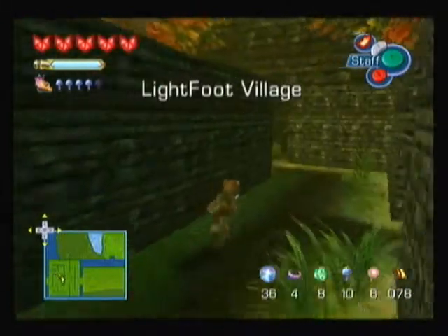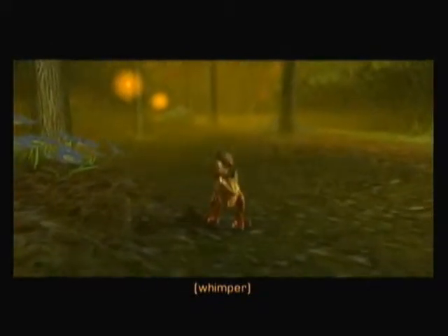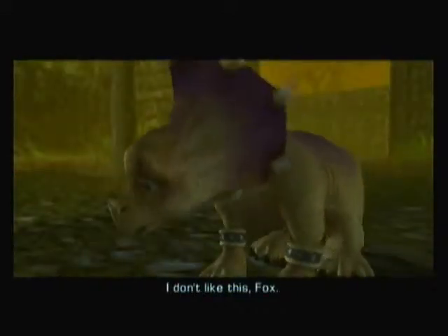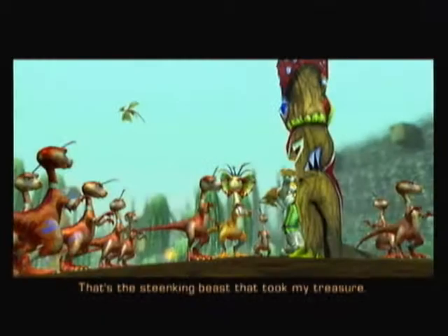We're at Lightfoot Village. Like I said, there's something that's going to happen here. That's why I met you back here. Once we walk through here - aww, look at the nappy. Oh dear. Red creatures everywhere. What odd stuff is going to go wrong? That's what. It's a trap. It sure is. Look at the feet. That's the one - that's the stinking beast that took my treasure.